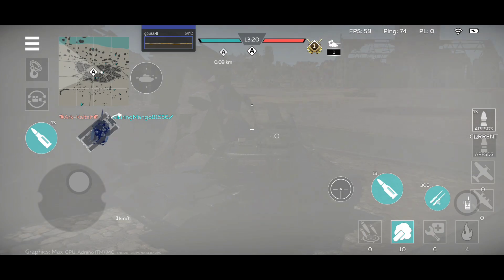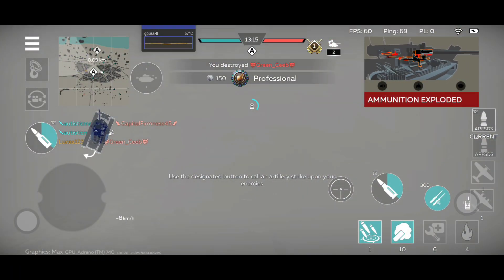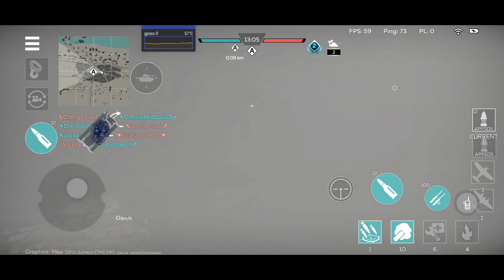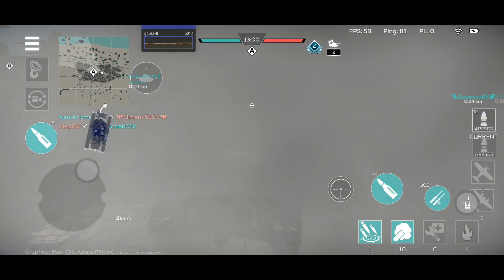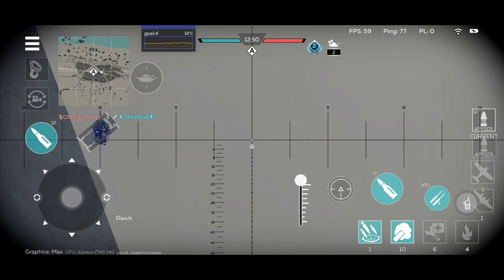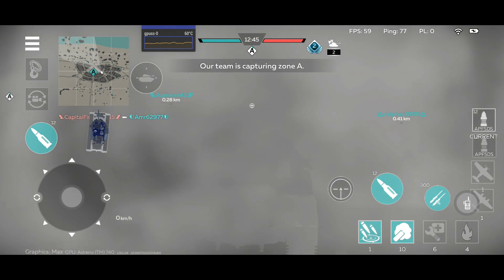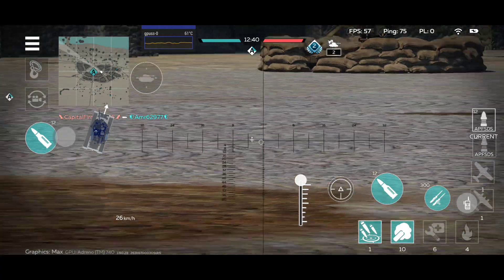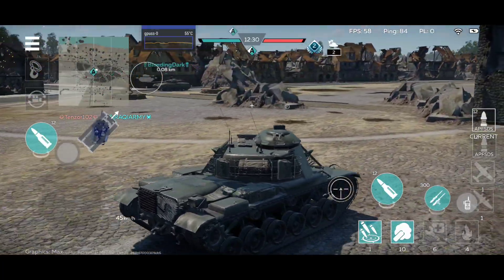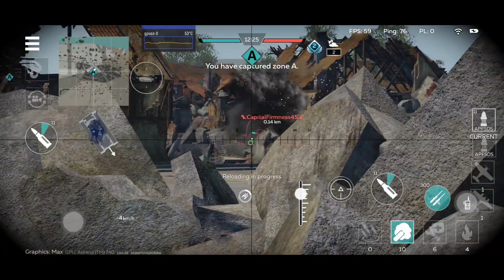This vehicle is definitely not the fastest in the tier, and the speed might be something that a lot of players might dislike. It is definitely a sniper vehicle that should be behind a rock. It has fantastic gun depression, so it can hull-down. It is also a little bit taller than the MBT-70, but we can play it about the same way as the previous tanks of this type.